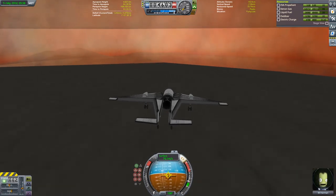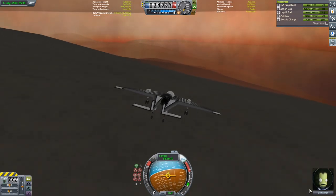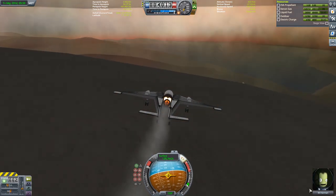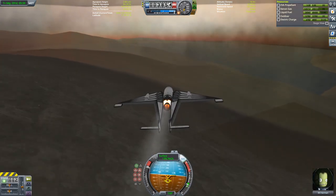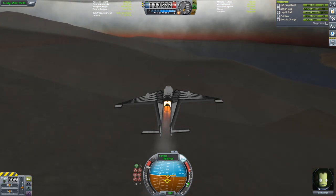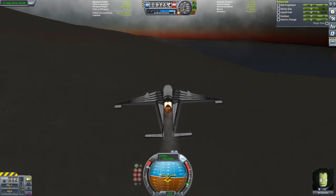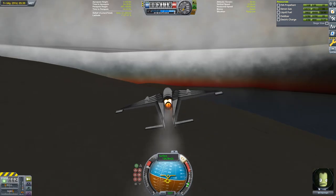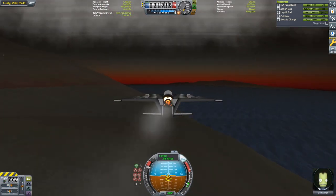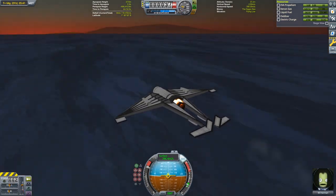At 100 meters per second I fire up the rapiers on air breathing mode and at about 120 meters per second we hit the lip of the ridge and take off. This is not fast enough to maintain level flight so I'm going to dive until we've reached about 150 meters per second, and fortunately the terrain gives us just enough room to pick up the nose at this point and start flying for real. Once reaching the second ridgeline to the east, we're going to make a left turn to get our heading to due east and then stay at sea level to pick up speed.